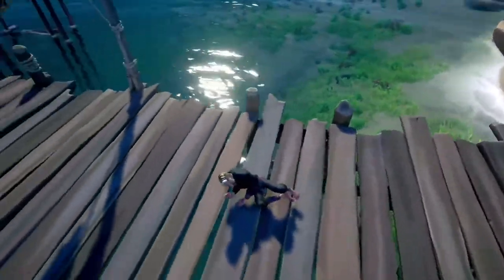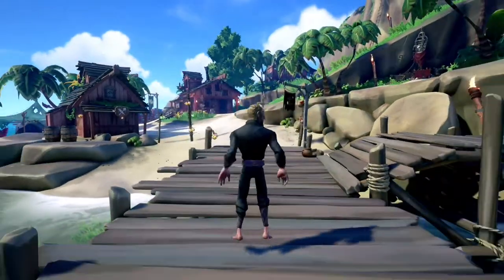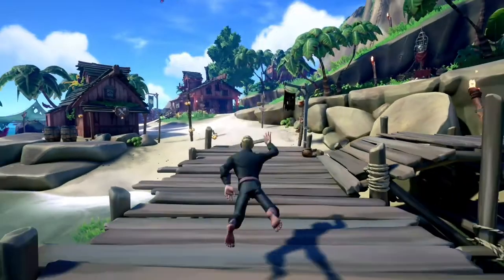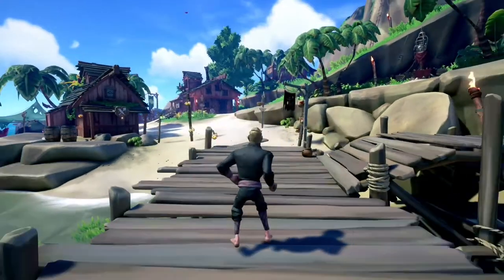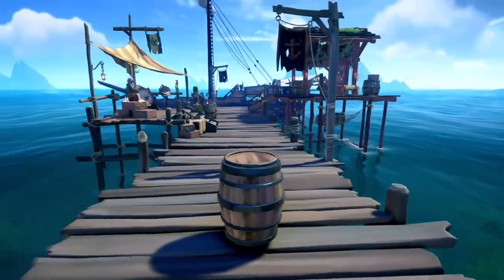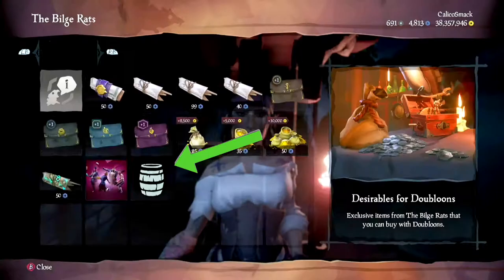Hide, for most uses. Wall hide, for those times when being vertical works better. Deck hide, for the times being horizontal works better. And then barrel hide, for when you need to hide in plain sight. You can get barrel hide from Lorena outside any tavern. With these four emotes, you'll be able to hide in almost any situation.